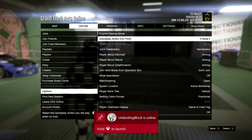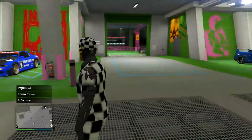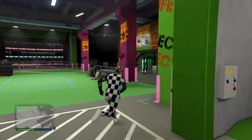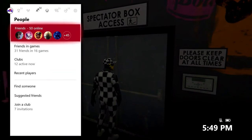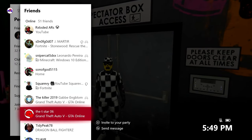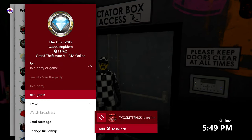Make sure you have your matchmaking set to open. Go to options, go to matchmaking, and put it on open. Then head over here to spectator mode right over there. Don't click A yet — go to anybody in your friends list who's on GTA 5 or in a community. Make sure the game is open so you can join, then click join.